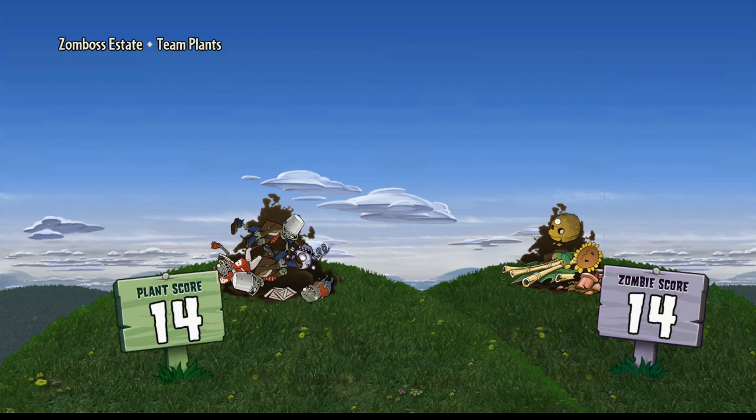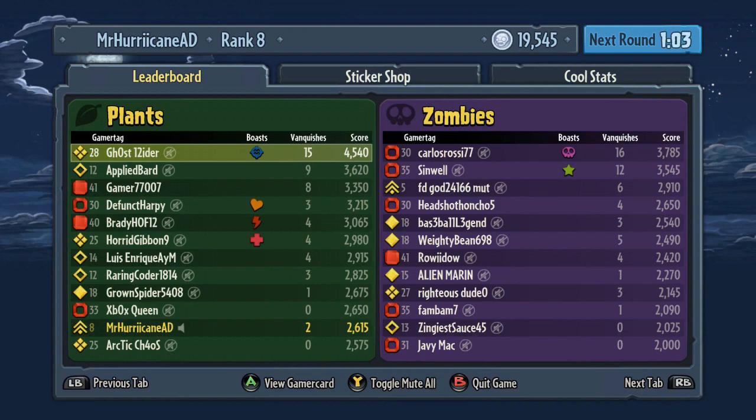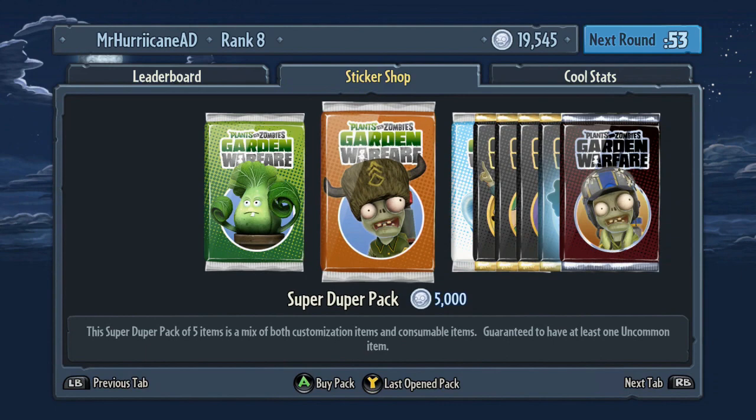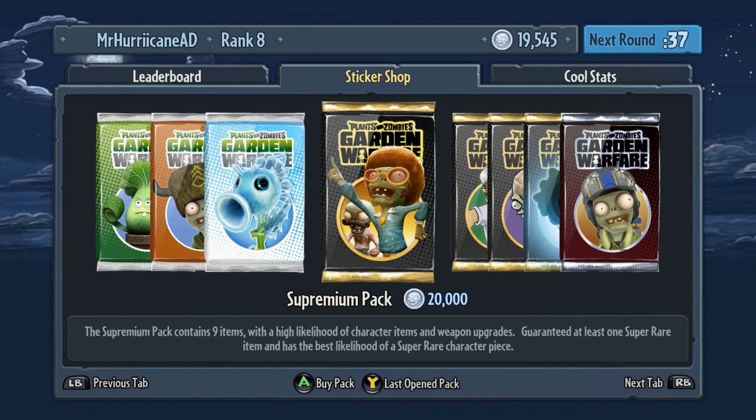Not a bad start. I got two vanquishes — one early and one at the end there. Maybe I got the game-winning one. The sticker shop is here and I have almost 20,000 coins, which means I could buy a Supremium pack. The best one is the Spectacular Character pack, which will guarantee me a character. Otherwise I can buy other packs that allow me to get plants to plant in-game, and also parts to upgrade abilities or weapons. I haven't learned the whole game, so hopefully the comment section can help me out.